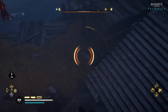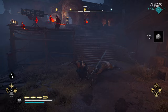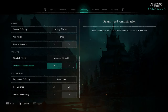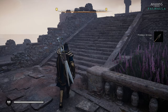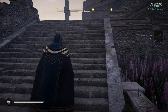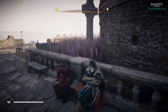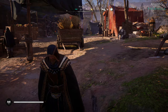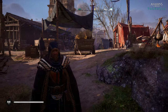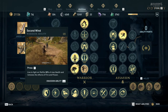Valhalla fixes stealth by adding a red target that you have to hit at the right time for a one-hit kill — that target gets smaller according to how many levels above you your opponent is, or you can enable the guaranteed assassination option in the gameplay menu. Valhalla also brought back hiding mechanics where you can use your cloak to hide from enemies, blend in by sitting on a bench with a drink, or even lure drunks to cause a distraction. These mechanics, combined with the Brotherhood returning to a main role, make Valhalla feel more like a real Assassin's Creed game than Odyssey ever did.